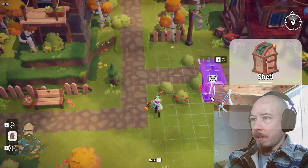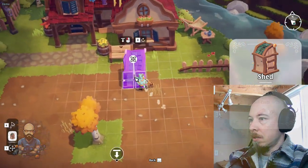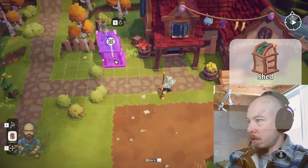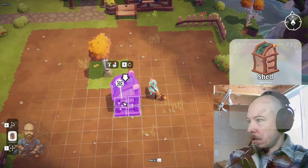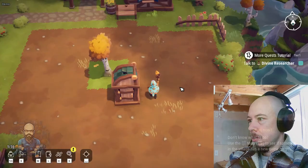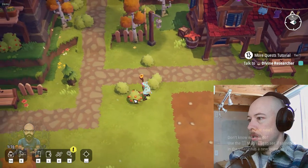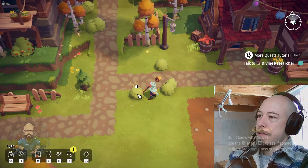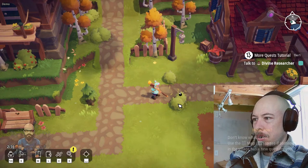Now I've got five wooden logs and five in my inventory. Not every building can be placed everywhere — you can only build near your home. Build menu, shed. I'm going back to my house. Here's where the shed was. Left-click to place, press R to rotate. Talk to the Divine Researcher — it's right here. Gather some more berries? This is a little bit weird — I don't like that you can't just do what you want.